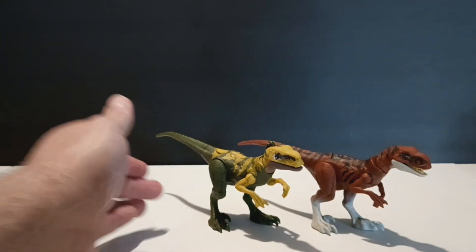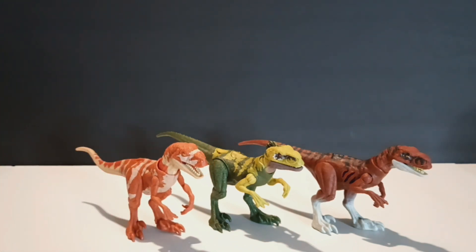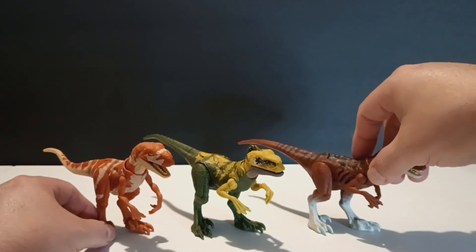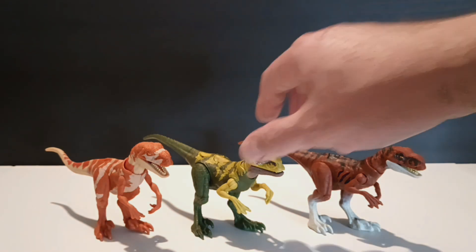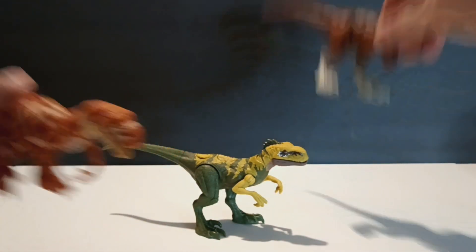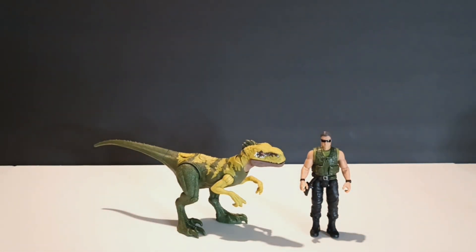For another Atrociraptor comparison, here is the Atrociraptor Red. The mold is a little different because they use the same mold for Ghost, and then Pantera is the one that's crouched. These are probably my two favorite molds out of all four - Tiger and then the generic frilled Atrociraptor along with Red. They all look good together. And here is the human scale comparison - looks pretty good.